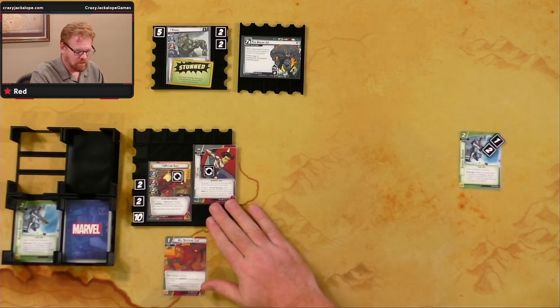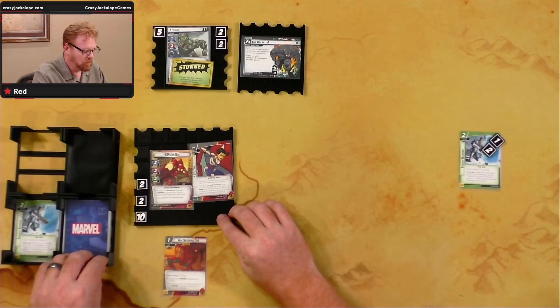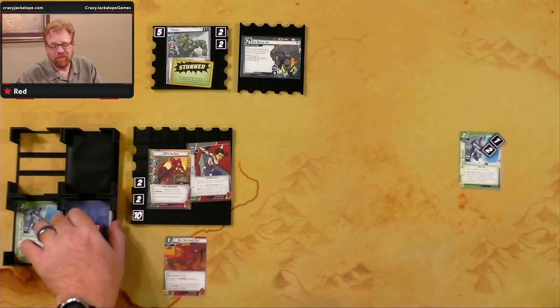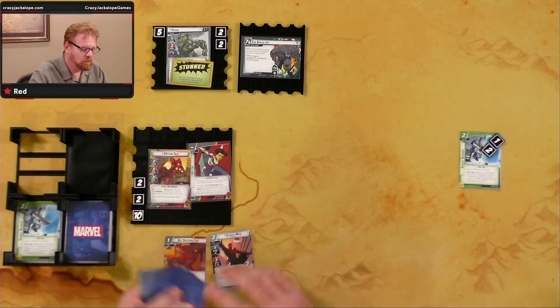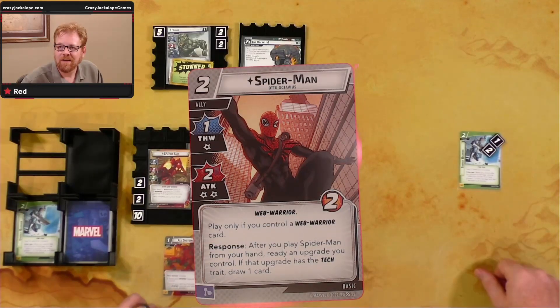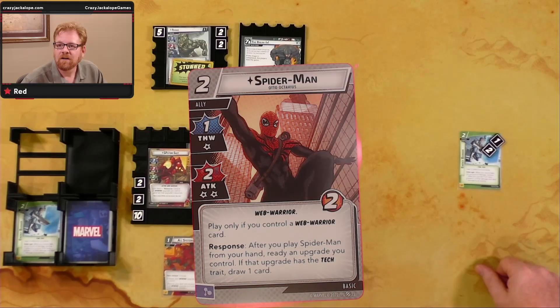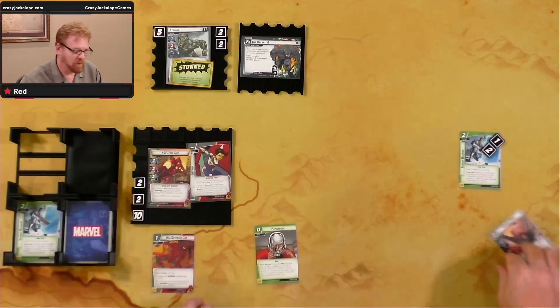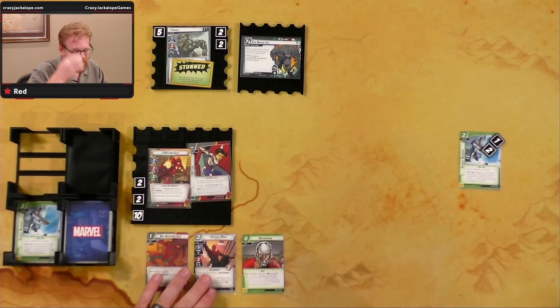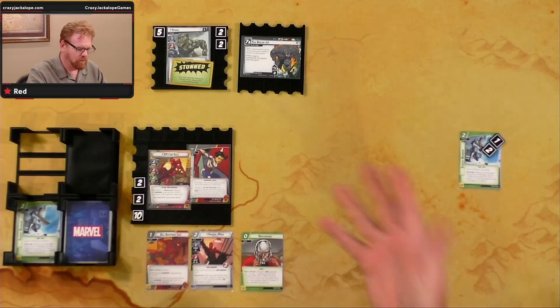Done with our turn — un-exhaust the Spider Suit, draw back up to hand size of three. We got another Repurpose and Spider-Man Otto Octavius. Play only if you control a Web Warrior. After you play Spider-Man from your hand, ready an upgrade you control that has the Tech trait and draw one card. Unfortunately no Tech upgrades out yet.